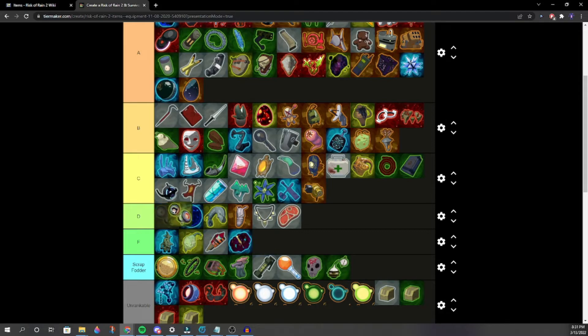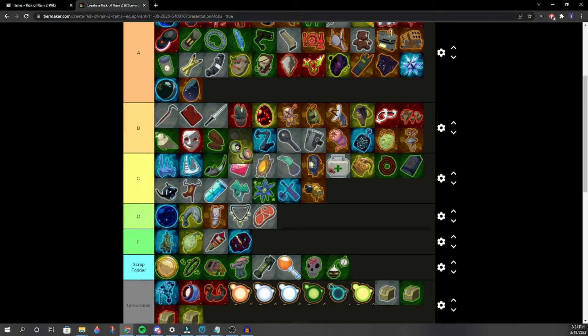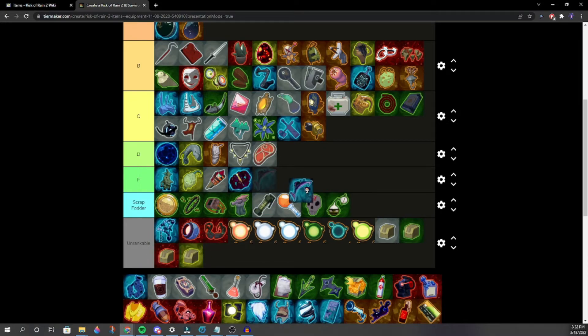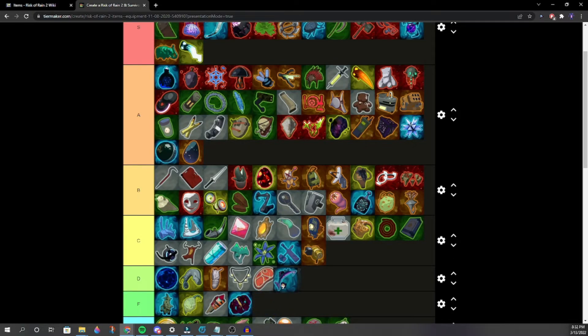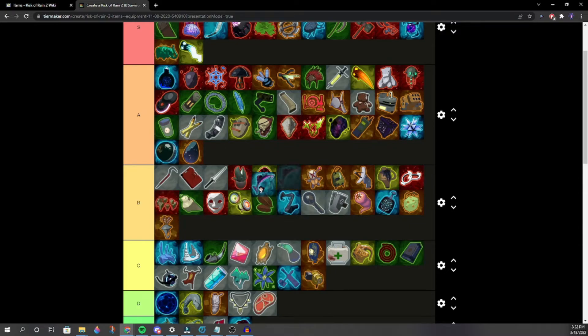Sanguine Probes — mid B. Better than Genesis Loop, better than Halcyon Seed. They're about the same as Happiest Mask. Hooks of Heresy — secondary replacement. A lot of characters have crappy secondaries so it's nice to have a replacement. Heretic's best weapon. Better than Strides.